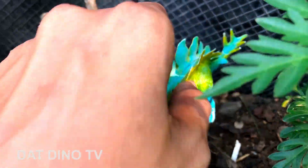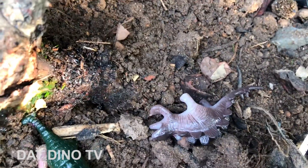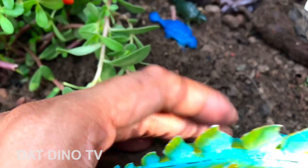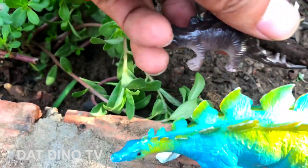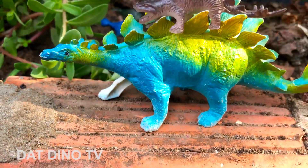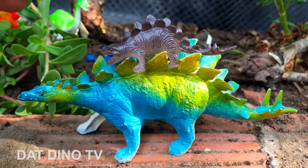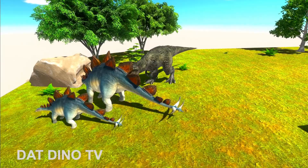Còn con Stegosaurus ở đây nè — khủng long mang hoa. Một con con của nó cũng nằm ở đây luôn các bạn, một con con rất là nhỏ, nằm ở đây dễ thương lắm. Wow, các bạn thấy chưa, rất là đẹp! Khủng long này thì màu sắc trong thế giới của nó rất là đẹp.